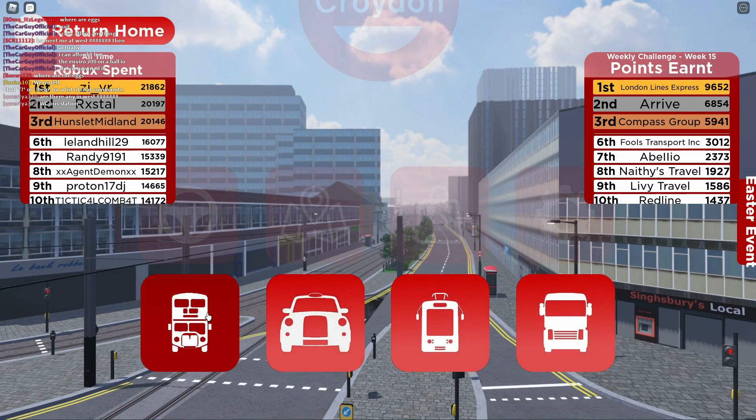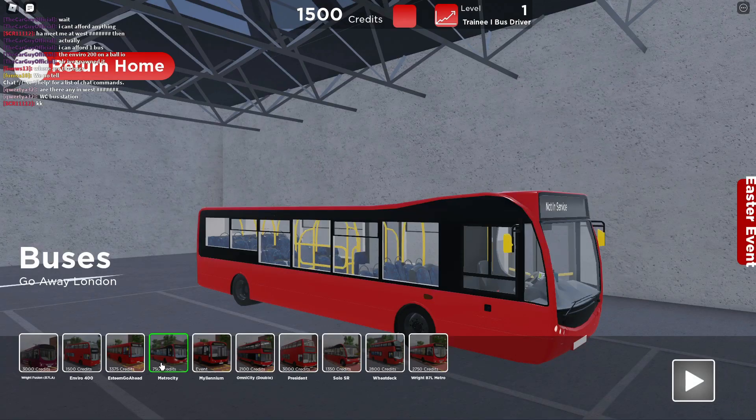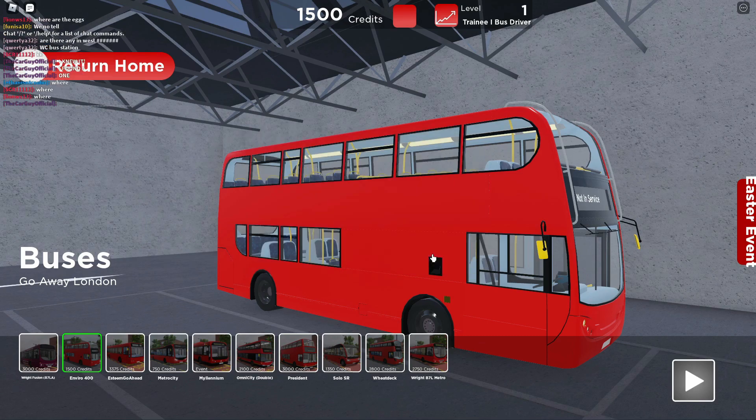So I'm going to drive a bus. There's a Balio, a Ruita, Go Away London — nice one. Why does the B7 have to be so many credits? A metro city — nah. That is not happening. Let's go for the bog-standard E400 because I've got enough for it. Enviro 400 for Go Away London. Alright, let's go.